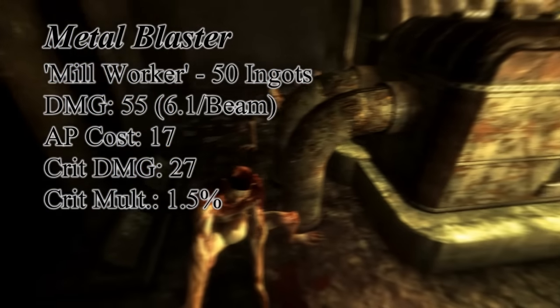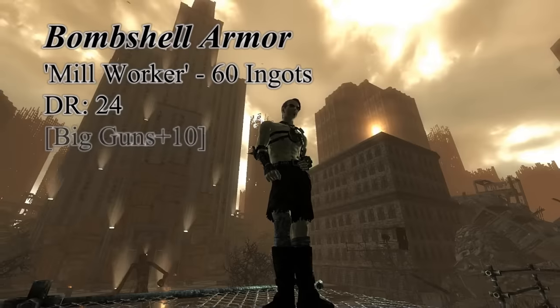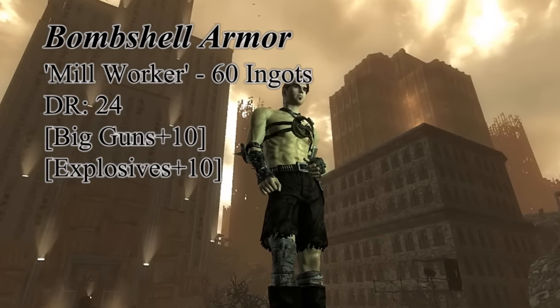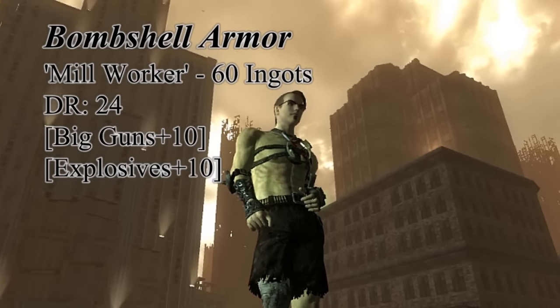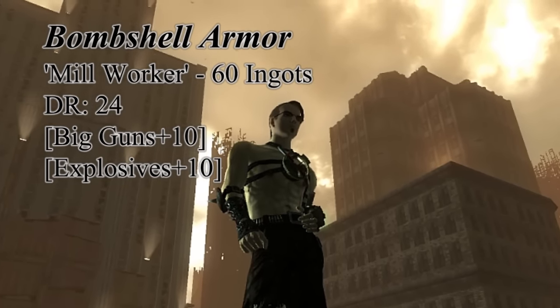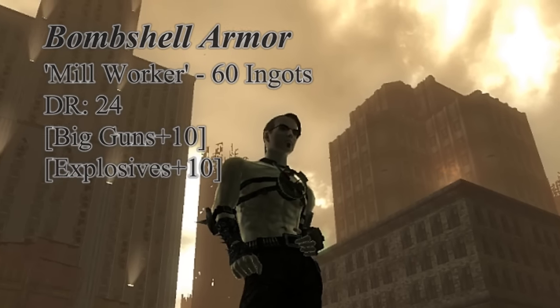Like other laser rifles, it has an exceptional AP cost in VATS. For the big guns users, the Bombshell Armor might be what you're looking for, and requires sixty ingots to be turned in. It has a damage resistance of twenty-four, which is the second lowest, but if you prefer big guns and explosives, it'll give you a plus ten to both of those.